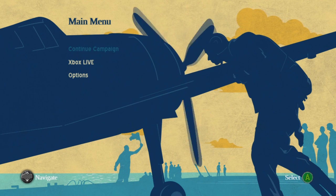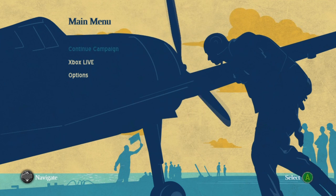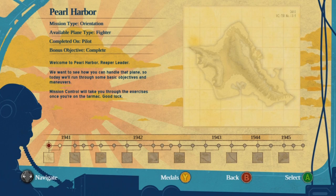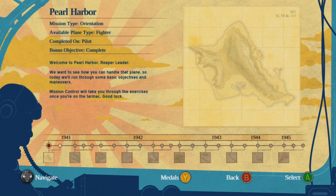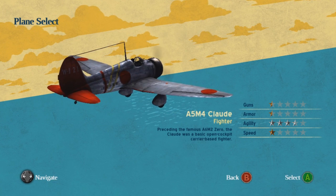Let's go ahead and start a campaign — I'll be doing the first mission or two. I won't be carrying on further because this is just really ridiculous, I just want to have a little bit of fun. We don't want to do Day of Infamy, we want to do Pearl Harbor because that's just a little intro — basically a tutorial where we're shooting down air balloons.